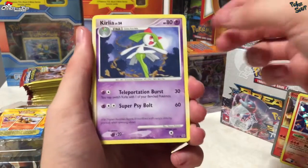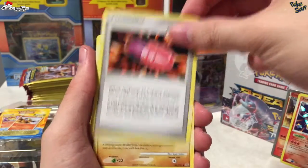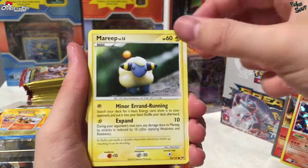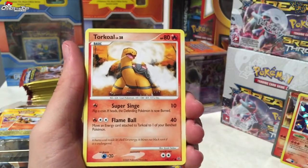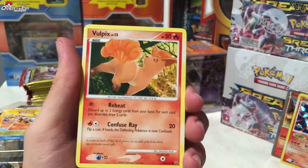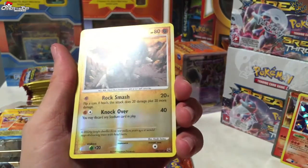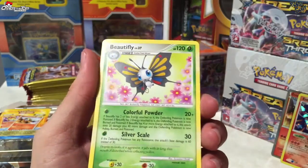All right, we have a Crobat Power, Cranidos, an Armor Fossil, a Torkoal, Grubbin, a Vulpix, a reverse Cranidos — really cool — and our rare is a Beautifly.